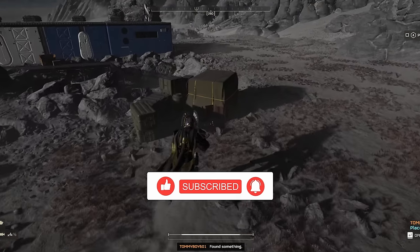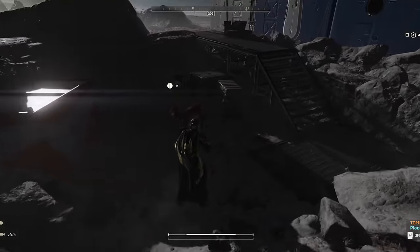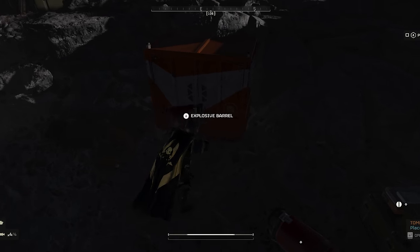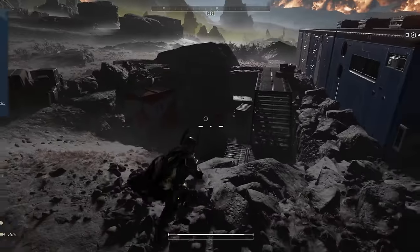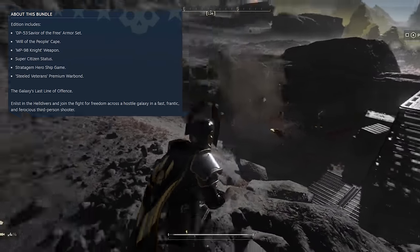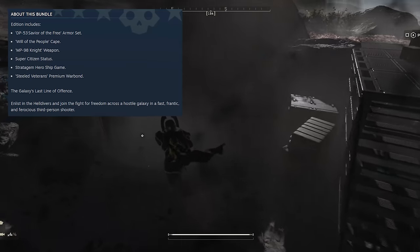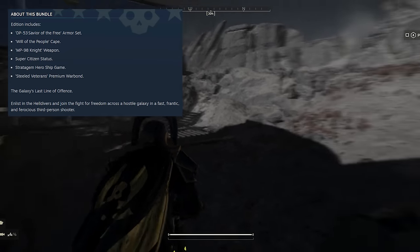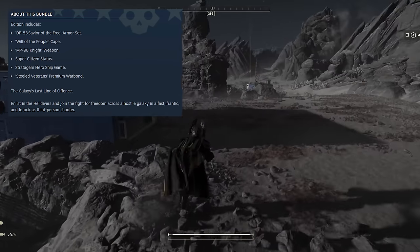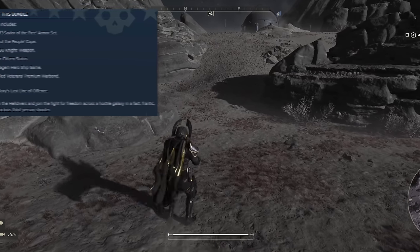The Super Citizen edition of Helldivers 2 comes with a multitude of great little goodies for the cost of $10. You're going to get a free armor set, a new cape, an exclusive weapon, an exclusive nameplate that you can show off to everyone, and an in-game 8-bit arcade cabinet — all of which adds up to being a pretty compelling package.